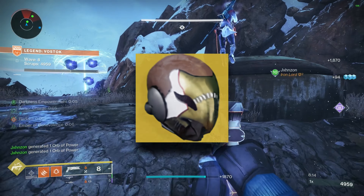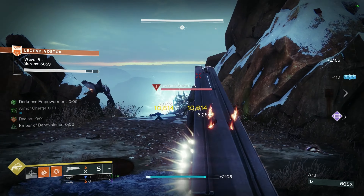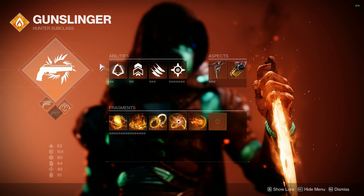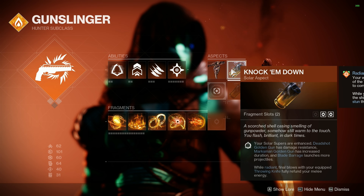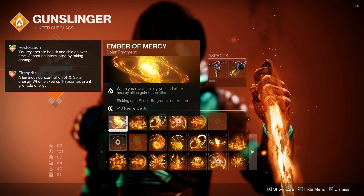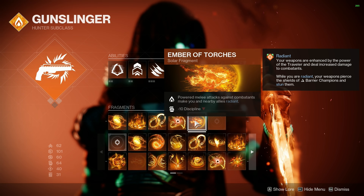A Solar Hunter paired with Celestial Nighthawk allows you to chunk some of the biggest bosses in Onslaught, so you know we had to go with this one. Marksman Golden Gun, Gambler's Dodge, Knife Trick, Healing Grenade — our aspects are going to be On Your Mark and Knock 'Em Down, with our Fragments being Mercy, Empyrean, Benevolence, Solace, and Torches.